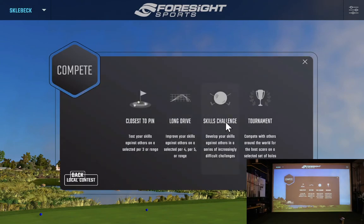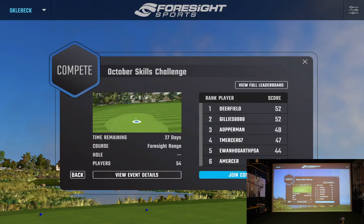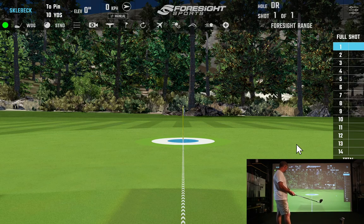Here's a quick look at FSX 2020's more popular competition called Skills Challenge. You can see the leaders at 52 points. The basic gist is you want to get inside the blue circle for five points, inside blue three points, white one point, first cut green — and zero outside of that.